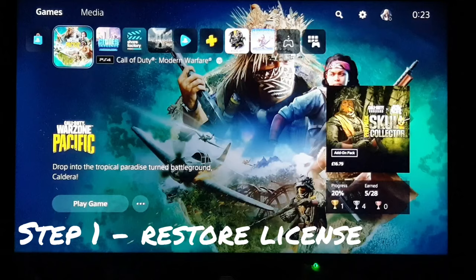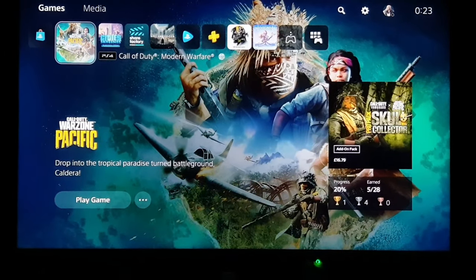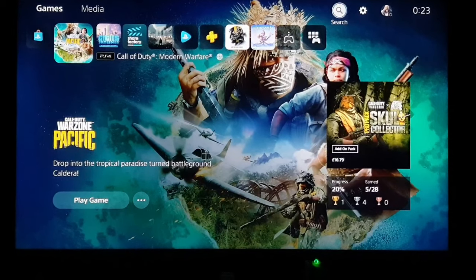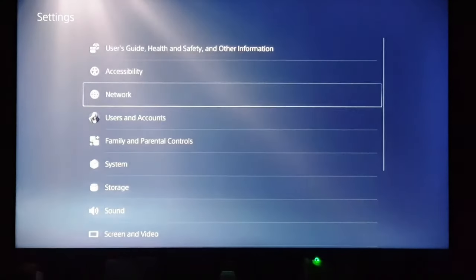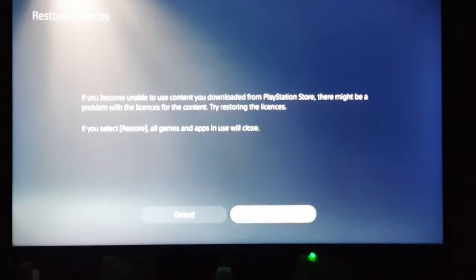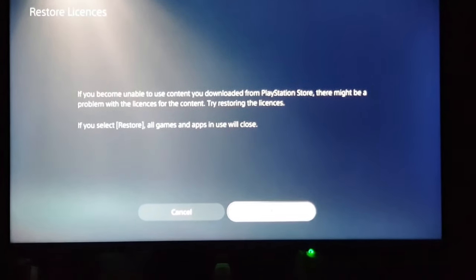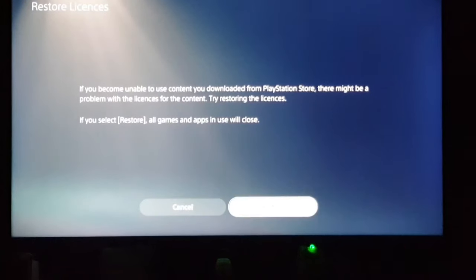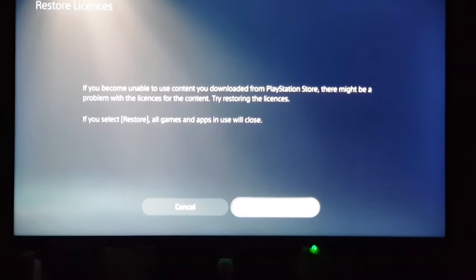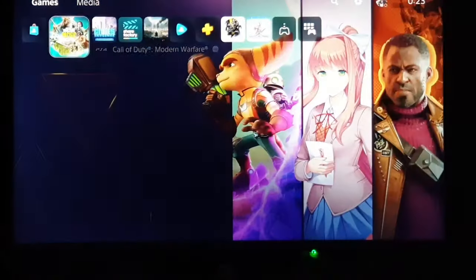Step number one: if your game isn't working, the first thing you need to do is restore your licenses. Go into Settings, then go to User and Accounts, then Others, and you'll find the option to restore your licenses. Click Restore — there are two options, Cancel and Restore — just click Restore. It will take some time and then restore your licenses.